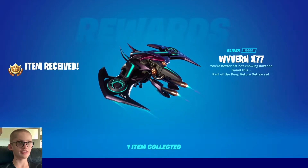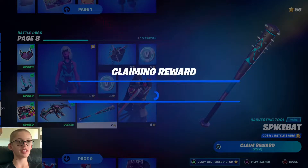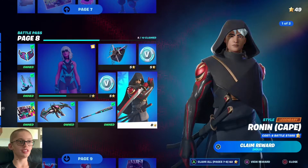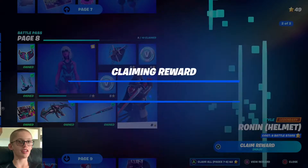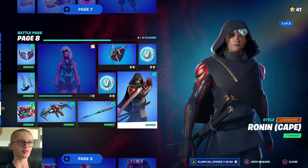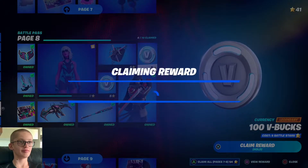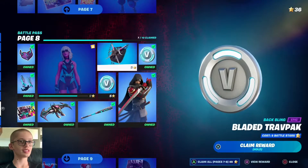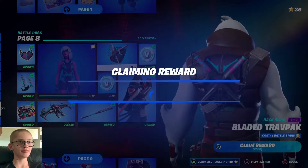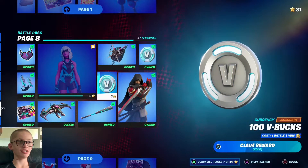Claim that pickaxe — hey, it's alright. My first bats pickaxe, which is good. Time to claim the Ronin cape and the helmet style, which is what I've been wanting for such a long time. Now let's claim the V-Bucks, let's claim the Bladed Travpak, let's get a hundred V-Bucks.